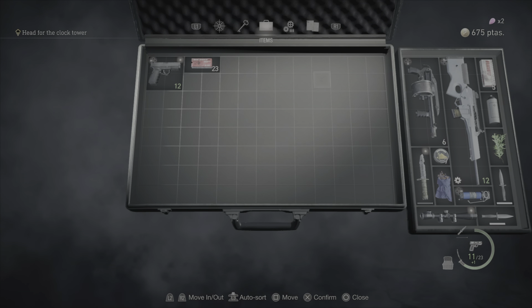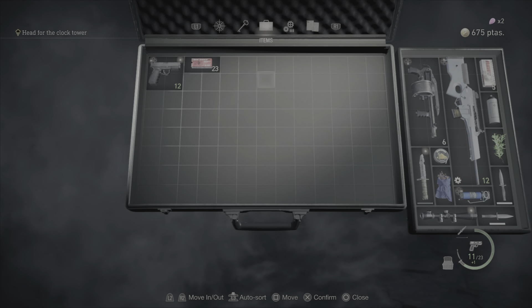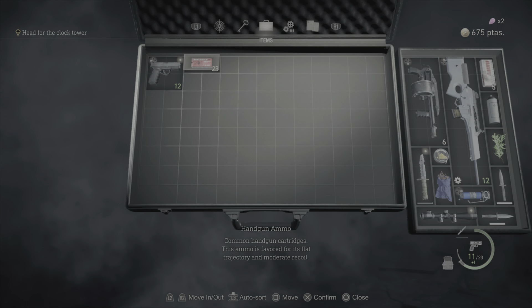What is going on guys? Today I'm gonna be showing you how to organize your inventory in Resident Evil 4. Not gonna take too much time, let's get right into it. As you can tell, I kept my handgun and my ammo where it is.